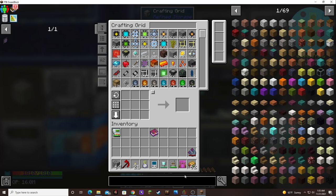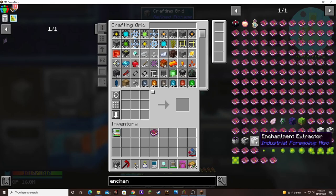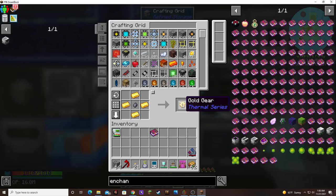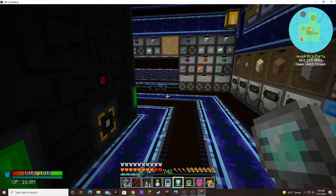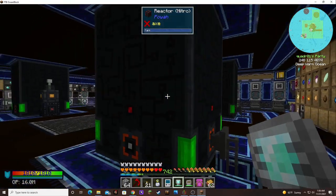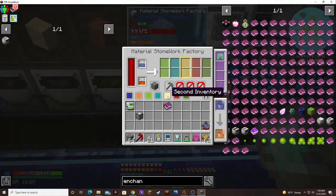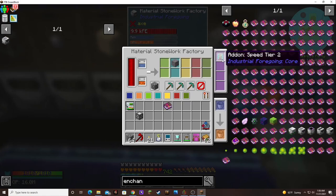Let's see about the enchantment extractor. I believe I have an advanced machine frame ready — it should be over here. My last one. Also, I set up those two stonework factories. This one's making gravel with a speed upgrade, and this one's making silicone with a speed upgrade too.